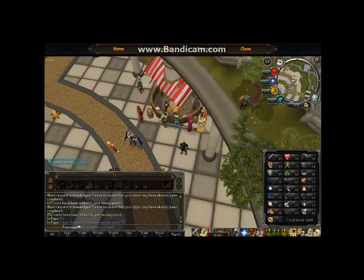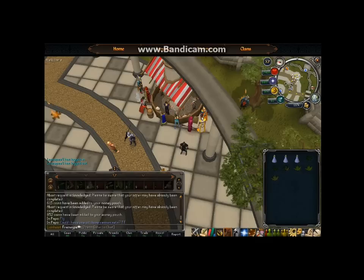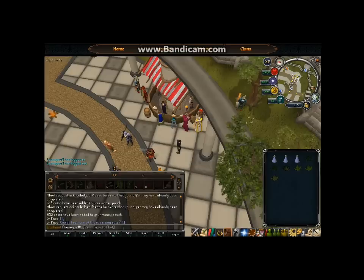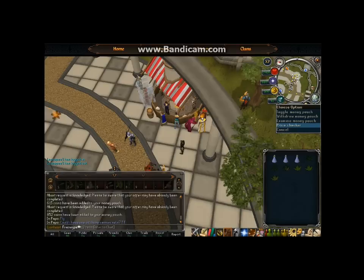The next skill is Herbalism — probably the easiest skill to make gold with currently, just because of the way bots are set up right now farming all different kinds of items. You can make money doing almost anything related to Herbalism. A grimy toad flax costs 3.2k on the Grand Exchange, and a clean toad flax is 3.3k, so you can make almost 200 gold profit just by cleaning one.